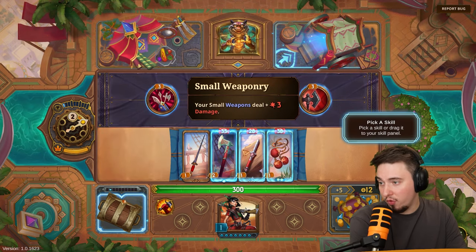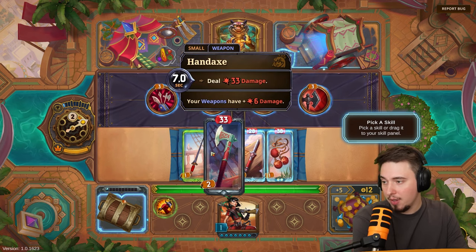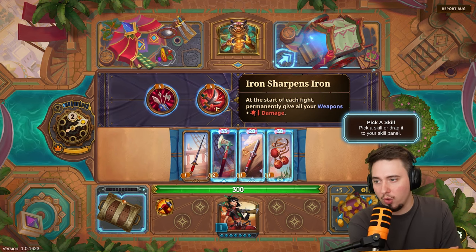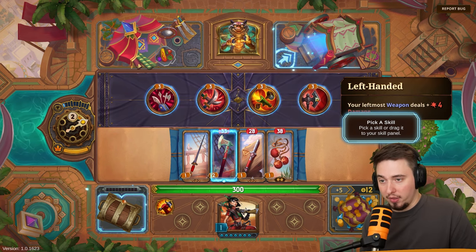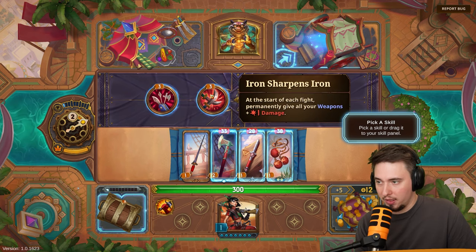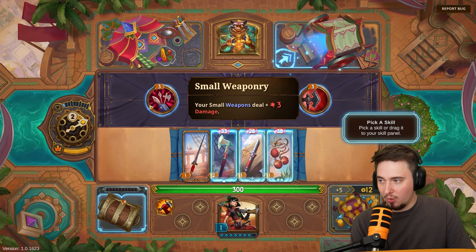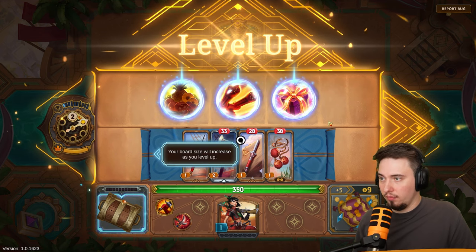We've got four skill options: your small weapons deal plus three damage, at the start of each fight permanently give all your weapons plus one damage, your large weapon deals more damage, or your leftmost weapon deals plus four damage. We don't have a large weapon, so I'll go with the one that scales — at the start of each fight permanently give all weapons plus one damage. This will outscale the other options as the run progresses.